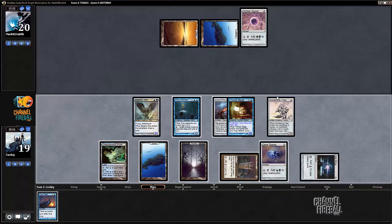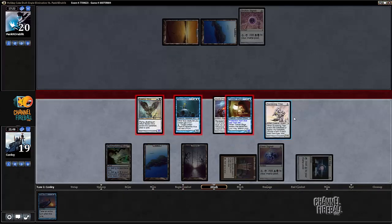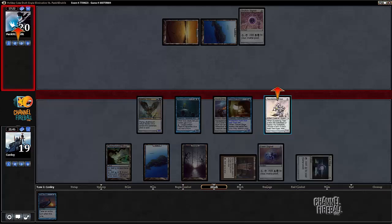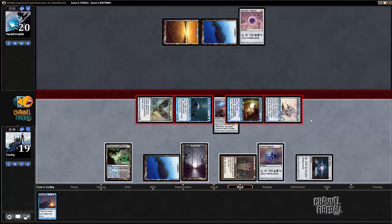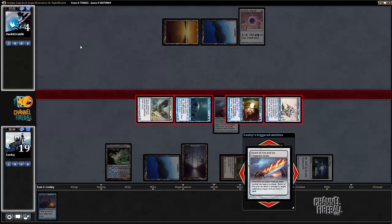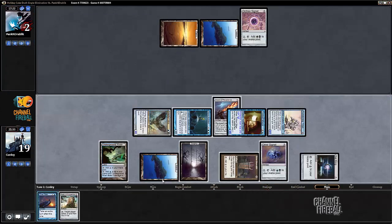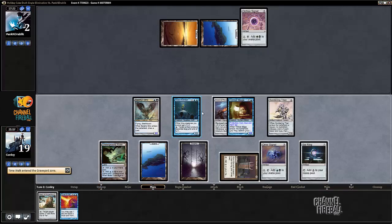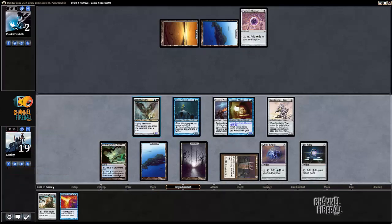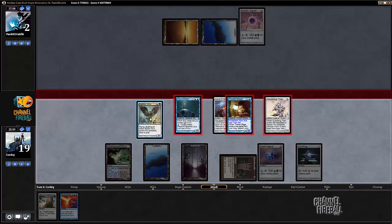I guess I should turn this guy into an artifact — or into a blue creature — it's one extra damage. Untap, take an extra turn. Our opponent gets to say mercy.